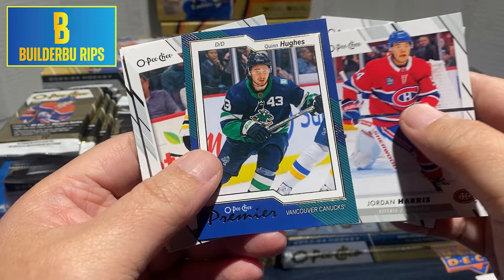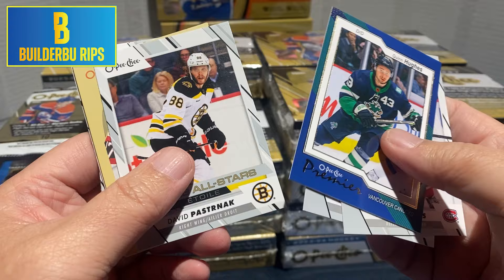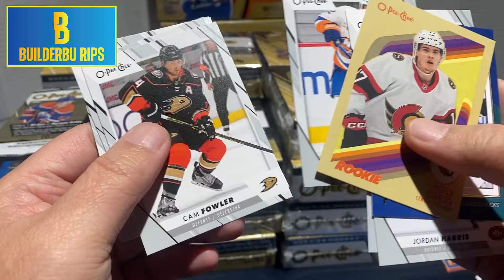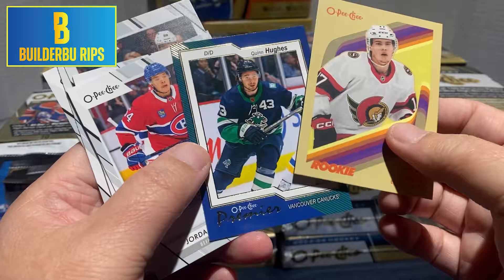OPC Premiere. Quinn Hughes, David Tabin. We got our rookies — I guess these are the retros. This is what the retros look like this year: Ridley Greg, Josh Bailey, Cam Fowler, Ryan Kulak, Cole Smith, and Robbie Faber.